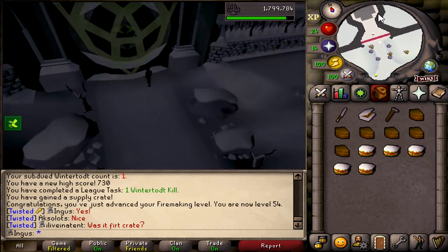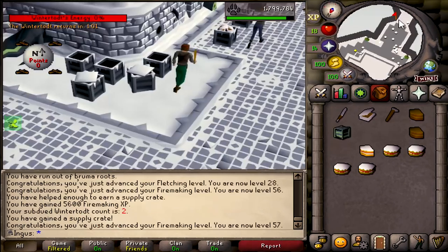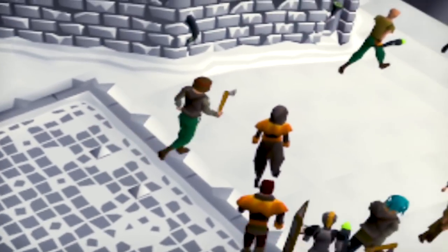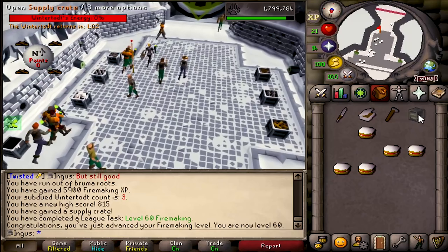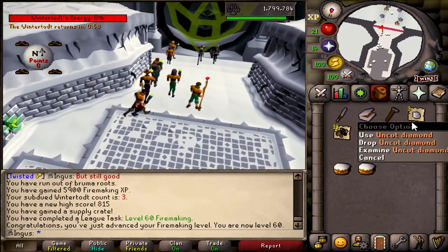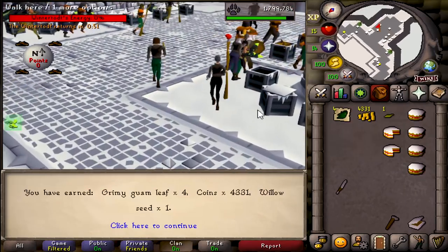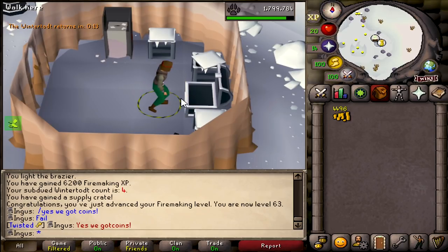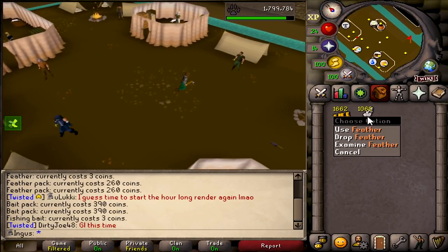That's all we needed. However, I forgot that I'm broke, so I'm going to head back into one more kill until we get some coins or something. Second crate - nothing we need. We need something we can sell, or coins. 60 firemaking - another milestone. I'll take the diamonds, those are fine. 63 firemaking. Yes, we got coins! Time to leave this place for a while.